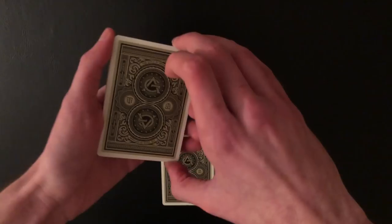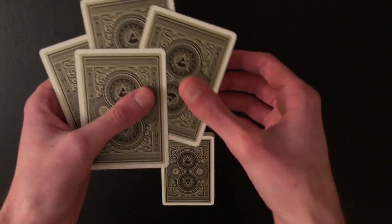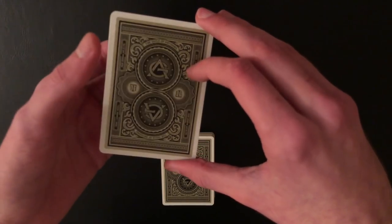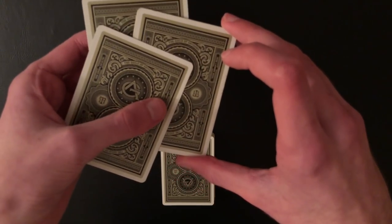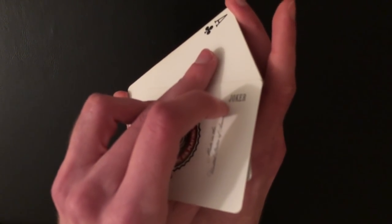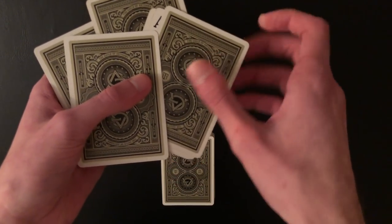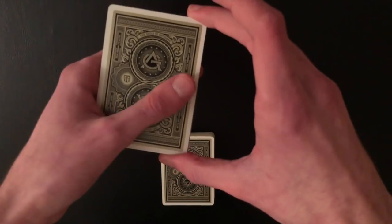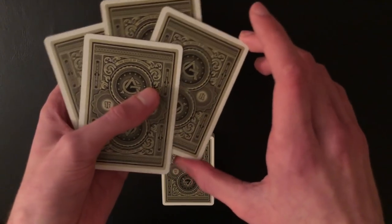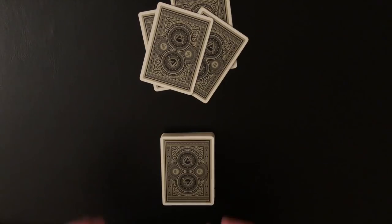Place the packet on the table so it looks like four cards using an Ascanio spread. The packet you're holding is actually a clumped group of three cards. Place your thumb and middle finger on the right edges, then use your left thumb and fingers to peel off the top and bottom card simultaneously. Your middle finger then moves from the bottom card to the next card up, lifting it so your middle finger and thumb hold the three-card packet as one. Drop them on the table — as long as it looks like four cards, you're good.